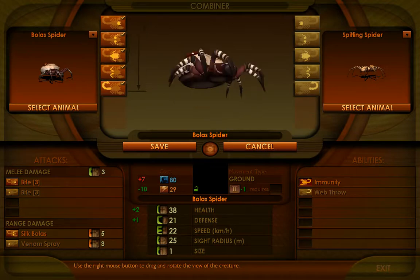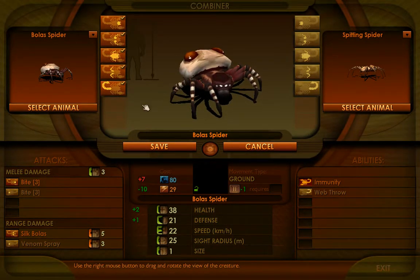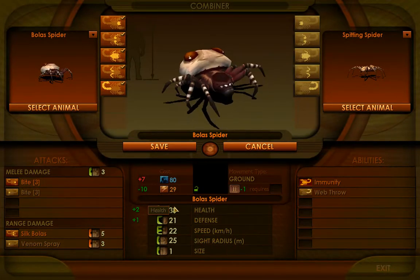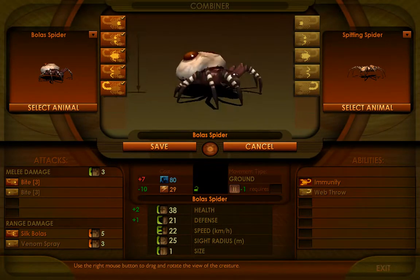Let's make it a hundred percent bullet spider, so there are no spitting spider parts — we are all bullet spider here. And you notice that we have the exact same stats: still size one, five range damage, three melee damage, 38 health, 21 defense, 22 speed. Exactly the same unit.